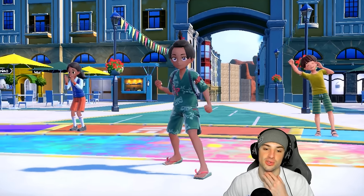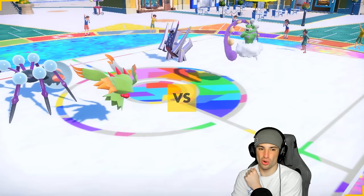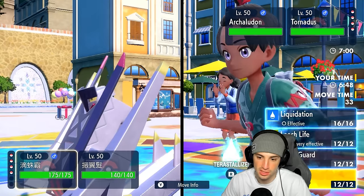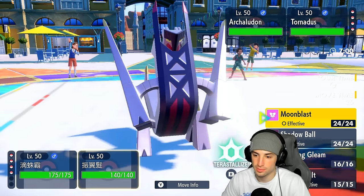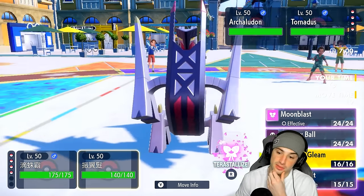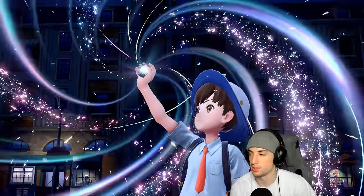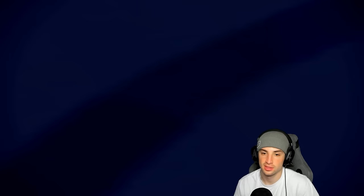They lead Tornadus and Archaludon, so they can set up Rain with Rain Dance. I consider hard-swapping Araquanid in for a Liquidation, but decide to protect it instead since I have Water Tera type. We Fairy Tera Fluttermane and go for Dazzling Gleam. I like that damage output with Choice Specs. I wonder if Tornadus is going for Rain Dance or Tailwind — Tornadus goes for Tailwind. Archaludon goes for Flash Cannon — we soak it, and Dazzling Gleam does solid damage.